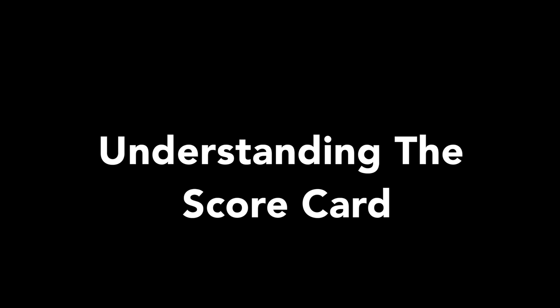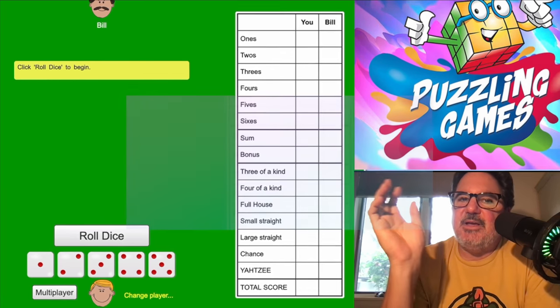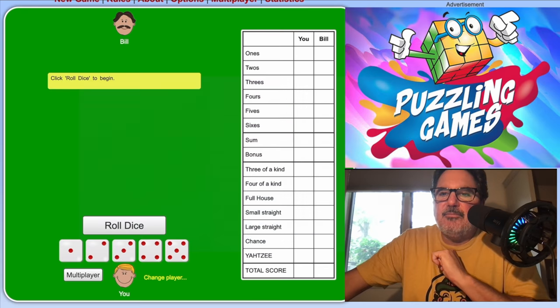Quick recap: a player rolls five dice to begin a turn, then they can take up to two re-rolls. Each re-roll they can re-roll any dice they want of their five. After all three rolls, you can't roll anymore and you have to choose which category to score that roll. There are 13 categories.